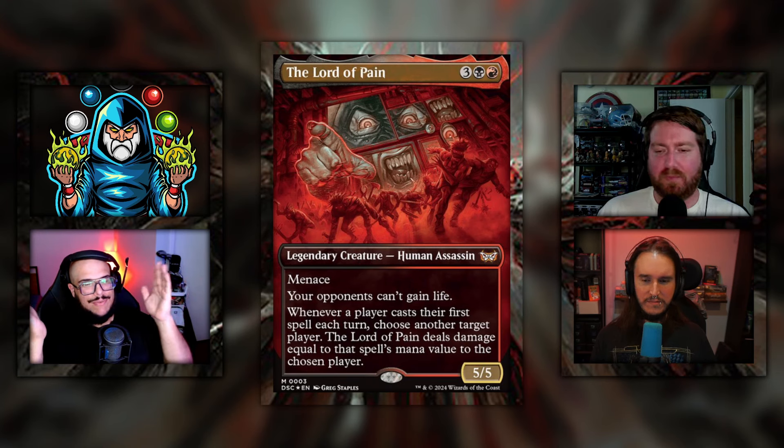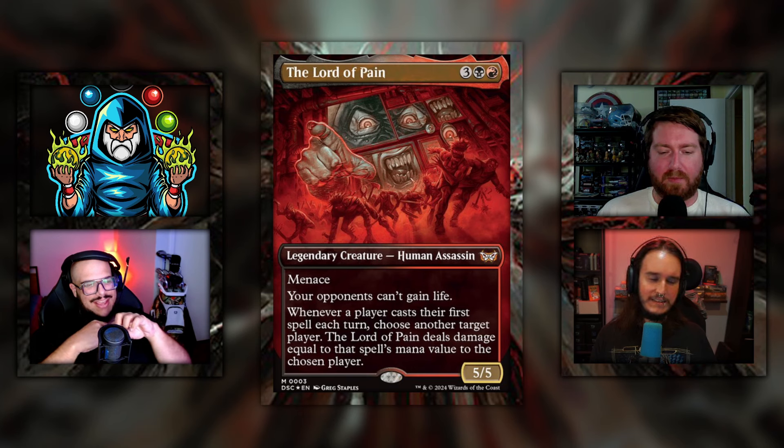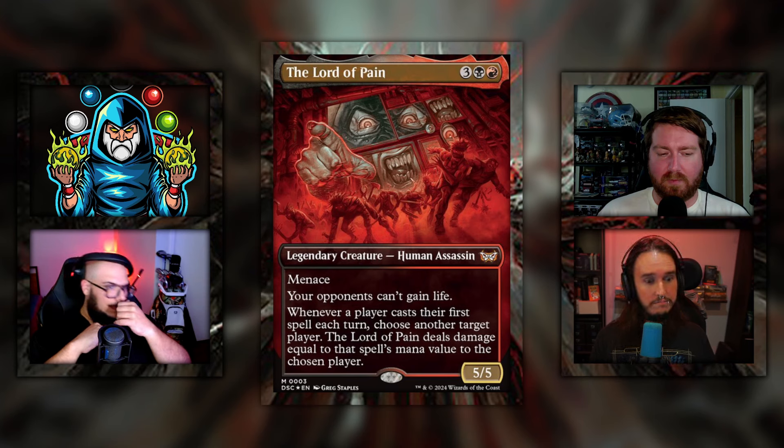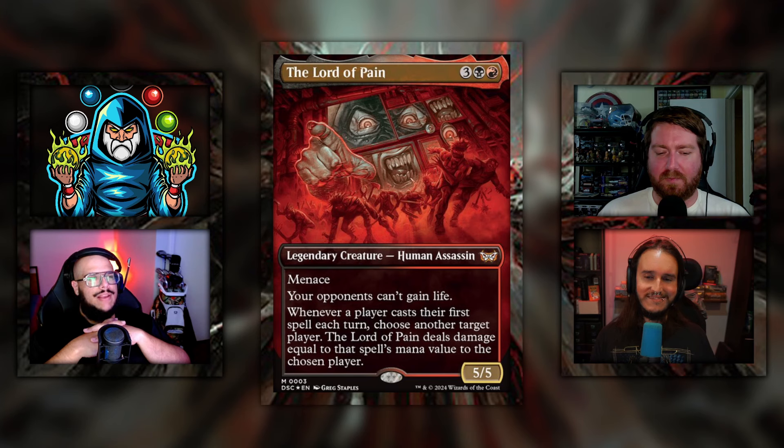The meanest thing in this deck was Phyresis, because the Lord of Pain is the one dealing damage — so technically with Phyresis it's dealing infect counters, and that clock is drastically shortened. That ends the game quickly. This commander is going to make you the arch enemy because you're dictating where everyone else gets hit. Your opponents can play around it to an extent — everyone can cast a very small spell first on their turn — but once you cast this, every head at the table snaps to you.